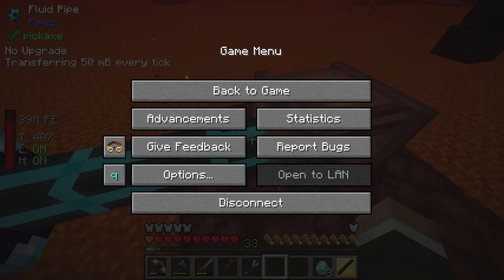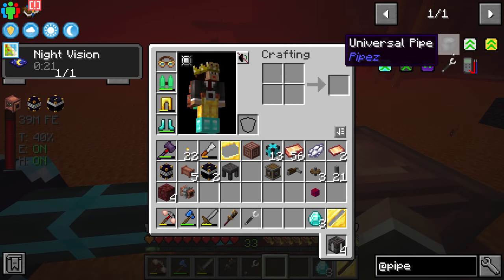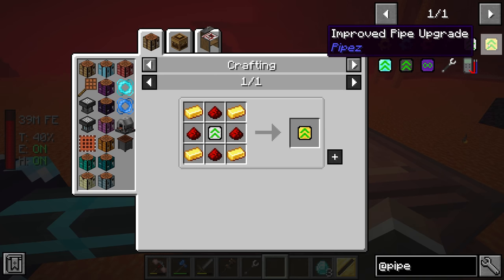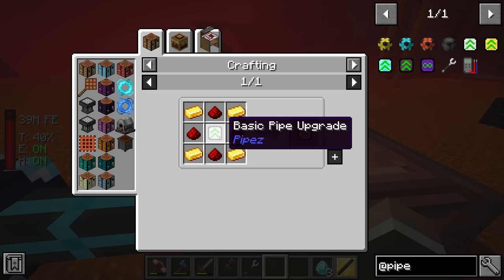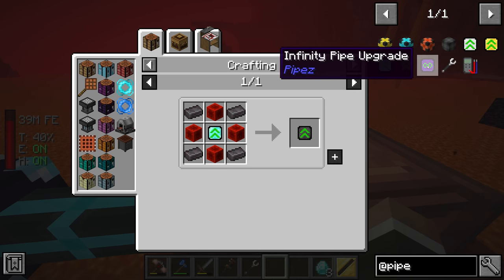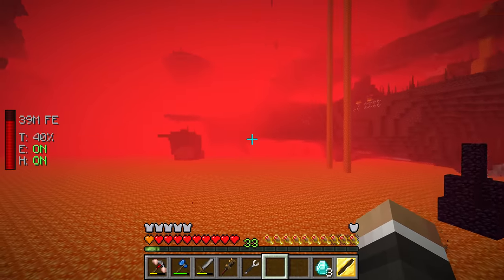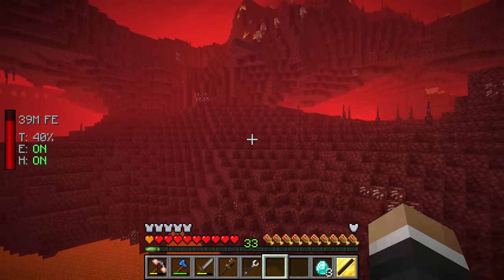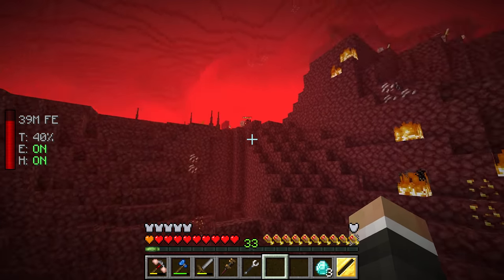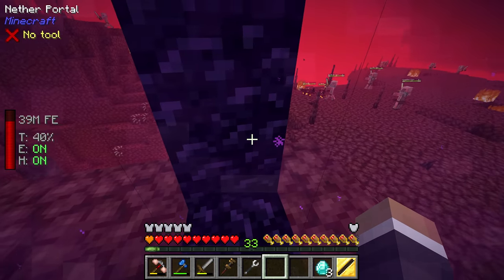There are 20 ticks per second in Minecraft, so at 50 millibuckets per tick this is already doing about a bucket per second, which is quite fast. If we want faster, upgrades go from basic iron and redstone, improved with gold and redstone, then diamond and redstone, then netherite and redstone. Now we can head back through to the base — the create power source I was planning over here turns out to be entirely unnecessary.